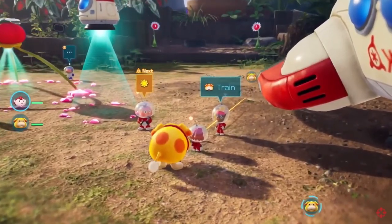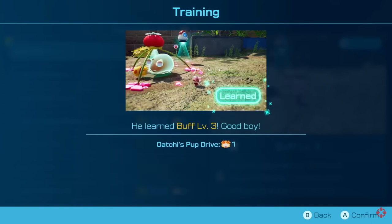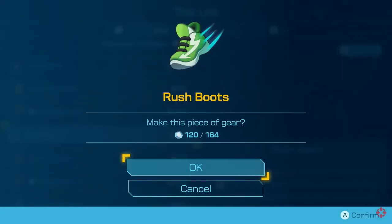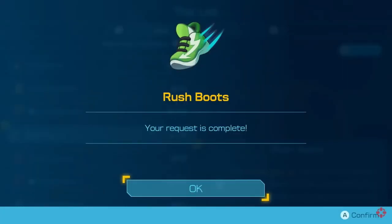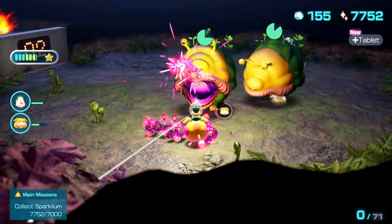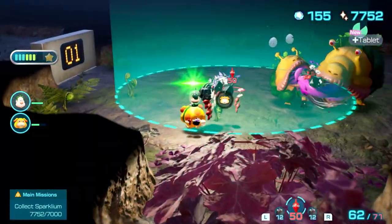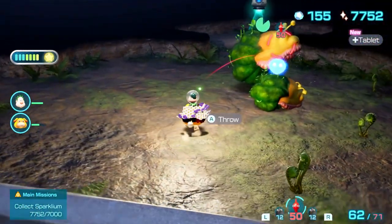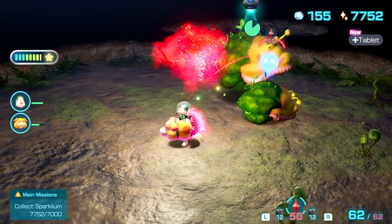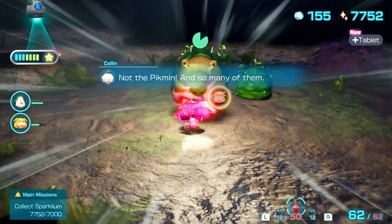You go hunting for treasure to upgrade your tech, train Oatchi with skill points, go find new species of animals. All these smaller missions are used to buff your created character and give you the ability to become better when completing your missions. I legit made my character so overpowered heading into missions that I was just completely destroying monsters left and right. The point that you can do so much more than just follow the main mission — which is supposed to be finding Olimar — is actually impressive. It's pretty funny that you're basically avoiding finding the main character who is just straight up lost, and the entire time you're just doing side missions, but honestly it's pretty fun.